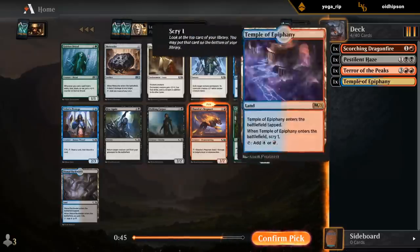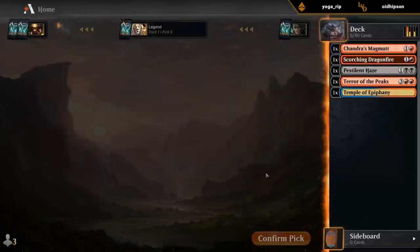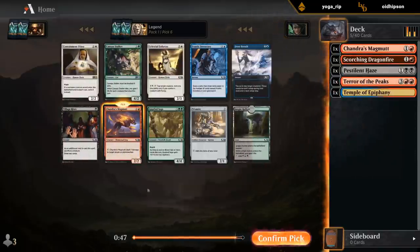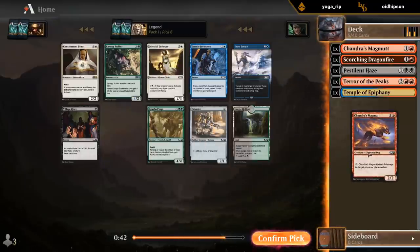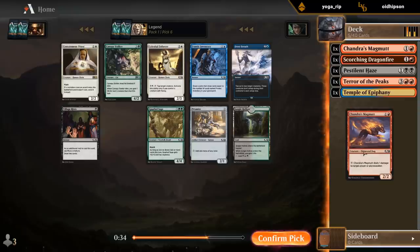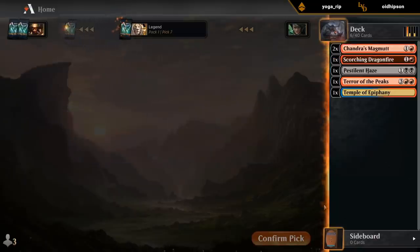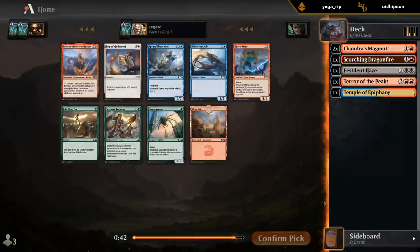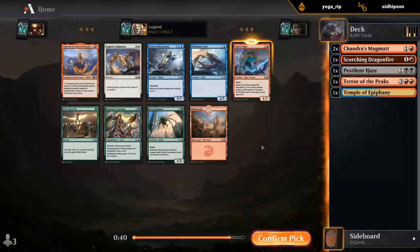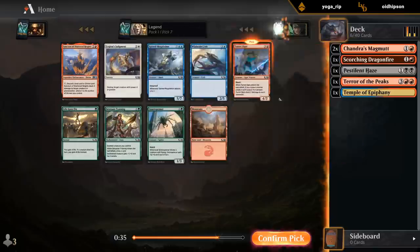A card like Arise Again also gets better if we have a bomb like Terror of the Peaks in our deck. Another Magmut — Inventory passing us in the meantime. Inventory is one of those cards that can be amazing if you get three or four of them, but sometimes you pick one early and never see a second copy and it's kind of a wasted pick, so it is definitely a high variance card. I'll take the Ogre now; not a huge fan of Sanctum.